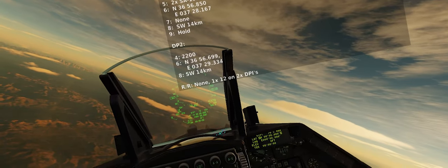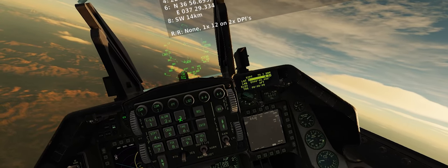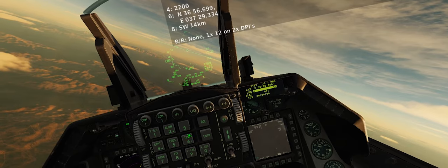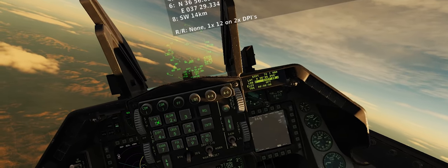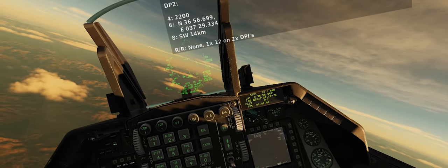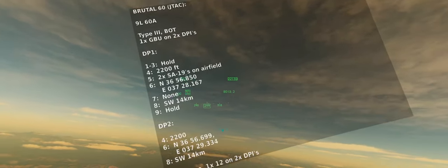Line 1: 28 plane. Line 2: 8 decimal 1, 6, 7. No mark. Friendlies SW 14km. Negros back to the hold. DPI 2. Elevation 2200 ft. North 3, 6, 5, 6, decimal 6, 99. East 0, 3, 7, 2, 9. Decimal 334. No mark. Friendlies SW 14km. Marks restrictions.